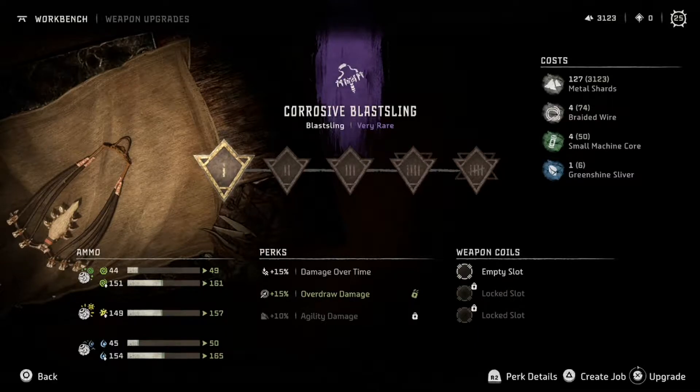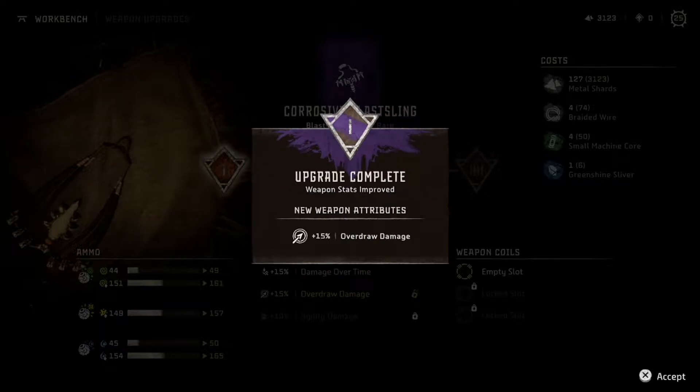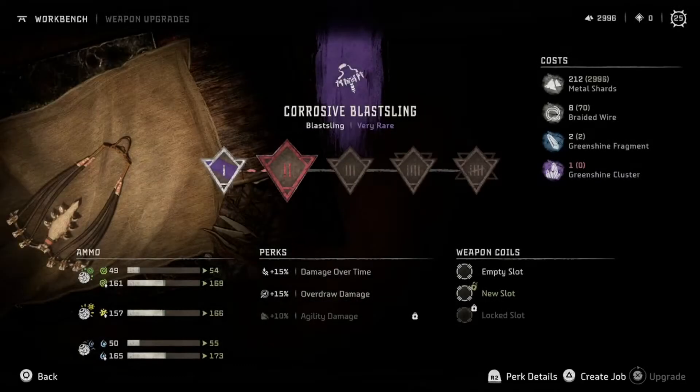Overdraw damage — yes please, don't mind if I do. It gets three weapon coil slots. I can't wait to have all purple weapons. We have plenty of all the materials it's asking for. It's also just going to make every weapon slightly better — I love this. I can't wait to get this thing to tier five. I like that the higher tier weapons have more upgrade tiers to them.